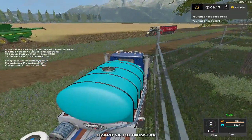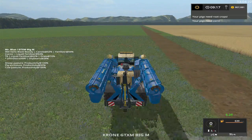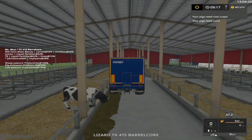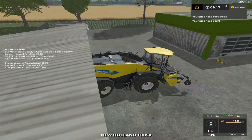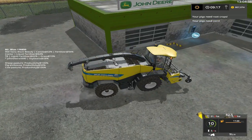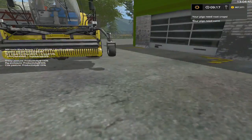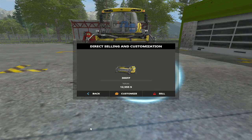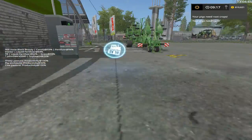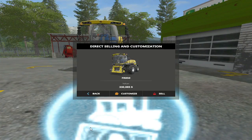We gotta get a truck out here. Got one set up somewhere, just gotta find it. I'm gonna go ahead and pull this baby up here and sell it. As you can see, we're already up to 800,000. I have to sell a couple loads of straw because we have a lot of straw. Yeah, I gotta back away from this and go back in — there we go, 330,000. Woo!